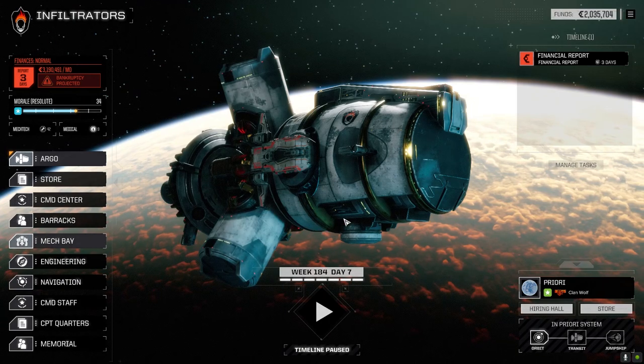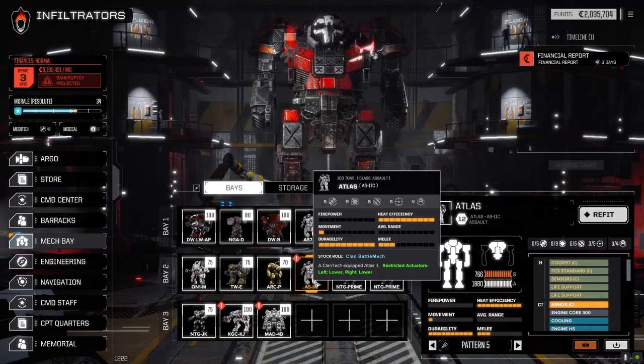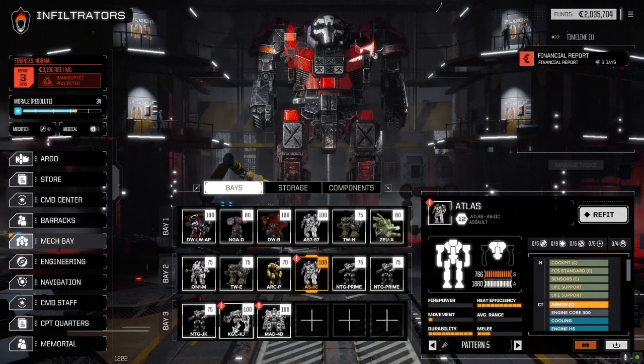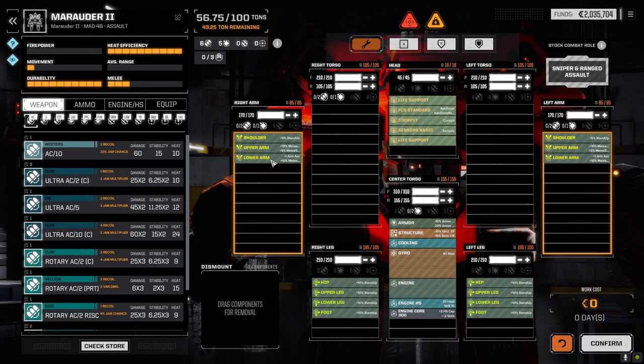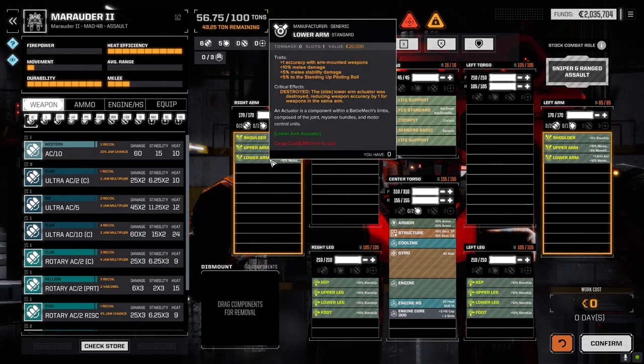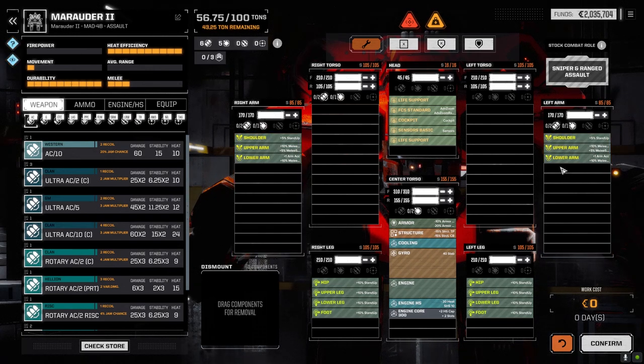Now the mech bay - most important. The Atlas we're loading out with a heavy MRM build. We need to drop a Clan XL engine into it. I was deciding between the Kaiju and the Marauder 2. The Marauder 2 can take arm mounts, giving bonus accuracy, and we could run a RAC 10 on it - lasers and ballistics in the arms.